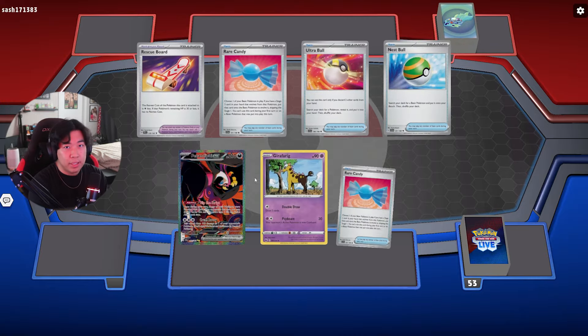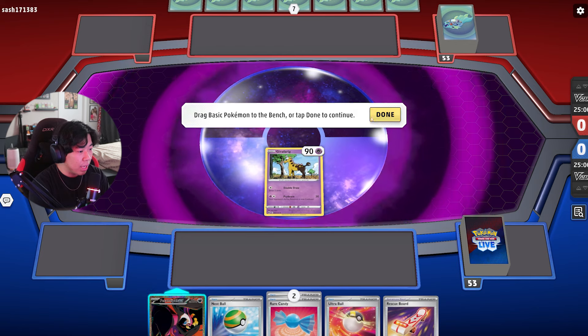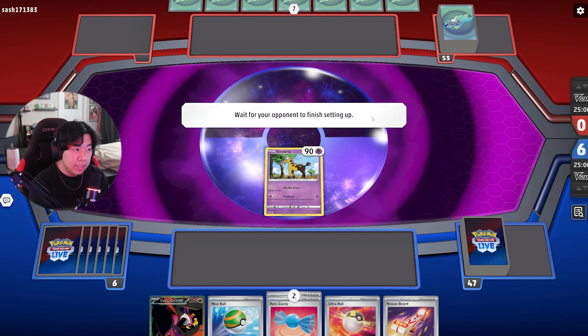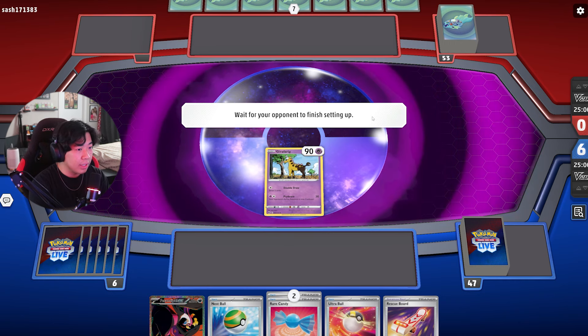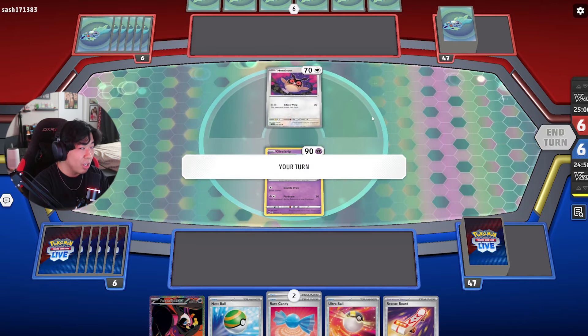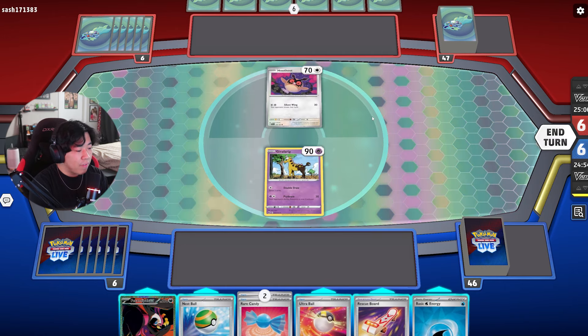It kind of just depends on what Pokemon you start with. Our starting hand is not the best — we have to start with a Farigiraf. But depending on what our opponent plays, it might not be a bad start. Judging from their sleeves, it looks like Terapagos sleeves. Could it be a Terapagos? It's a Hoothoot, so we can probably guess it will be Terapagos.